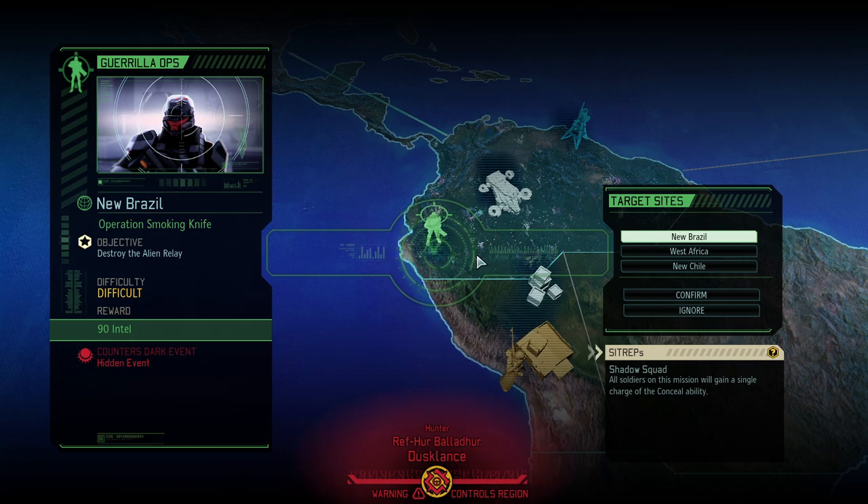Hello and welcome back to XCOM 2 War of the Chosen. My name is Saiken and today we're continuing our Choose to Lose campaign, where we're trying to beat the game on Legendary Iron Man difficulty with only a limited selection of classes, items, reduced hit points, and of course the infamous A Better Advent mod that adds quite a few new advent units, some of which we've already seen.